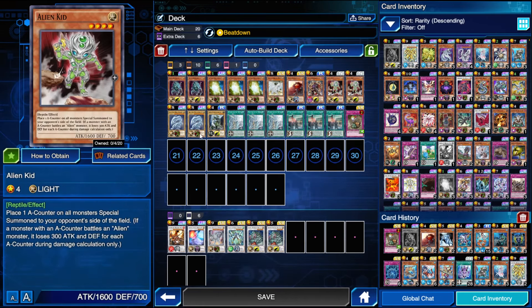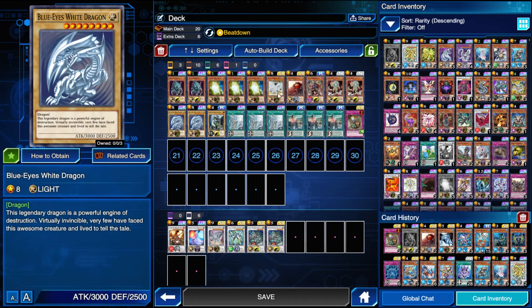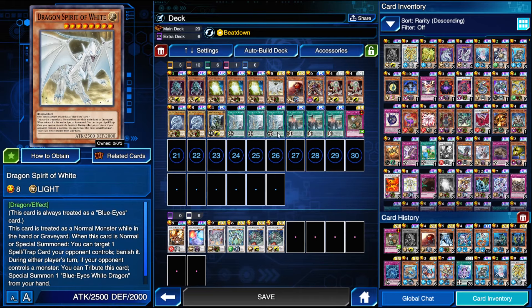Moving on, we have the two Alien Kit here — it's a light level four alien which will be used with Ammonite to summon Golgar, which I'll explain later. It's the only one that is a light so it pairs well with the deck. Then the two Blue Eyes here — I was thinking about cutting it to one but I have it at two for now. You want some in the deck even if you draw them because you want to be able to summon them with White Stone of Ancients. So I figured I'd have two actual Blue Eyes and one Spirit of White.